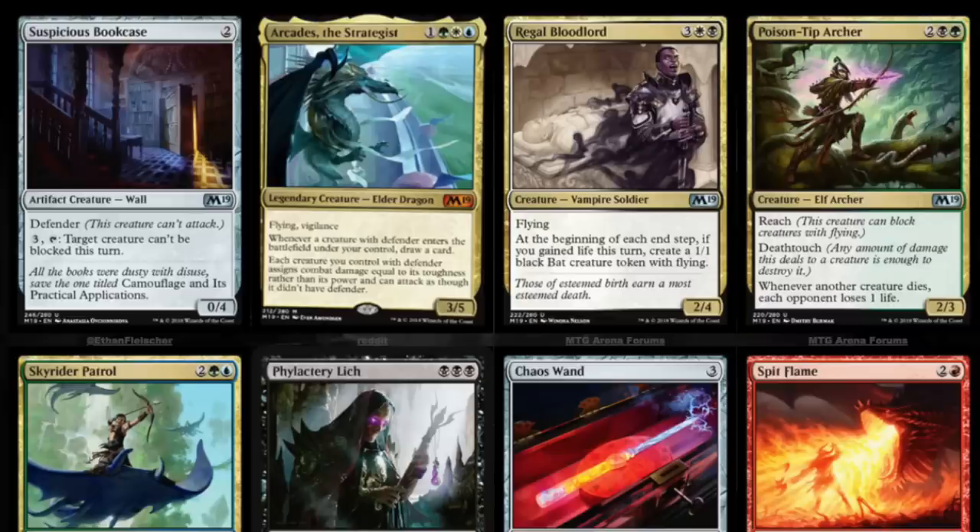Hey guys, today we get to look at some new cards. We have five elder dragons, which is always neat. We get to look at one right now — a green, white, and blue with flying and vigilance. Whenever a creature with defender enters the battlefield under your control, draw a card. Each creature you control with defender deals combat damage equal to its toughness rather than its power, and can attack as though it didn't have defender.